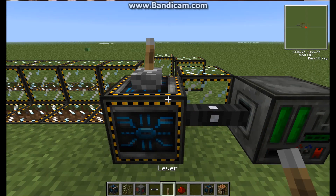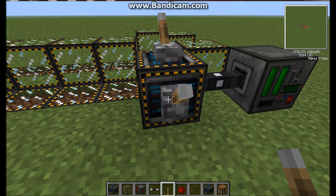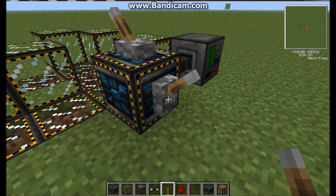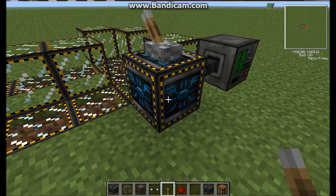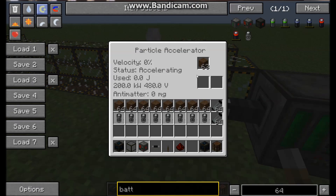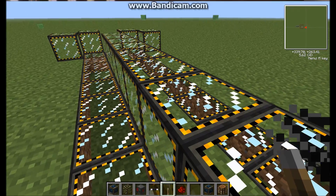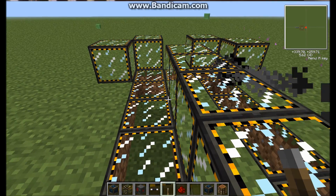You can hold shift and click on the side or on the top of it, and it will place a lever instead of opening the interface. Then you just pull the lever and it'll eat up one of whatever you've put in there, and the velocity will grow and it will eat up electricity faster and faster. The faster it goes, the faster it will eat electricity. You can see the little particle going round — it doesn't get stopped by you walking into it, so you don't need to worry about that.